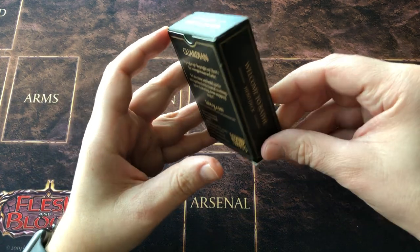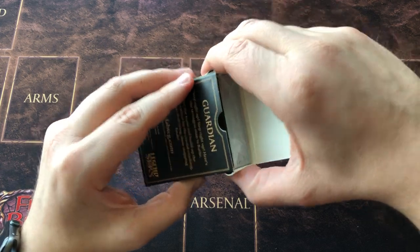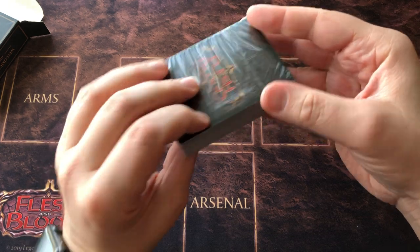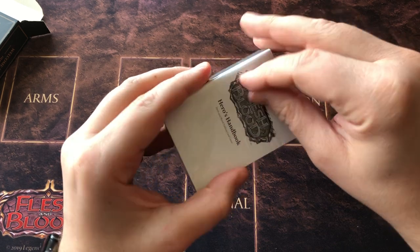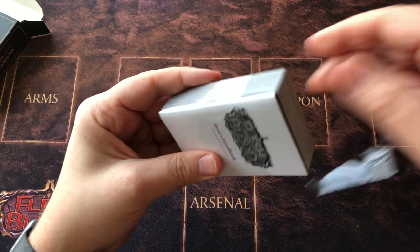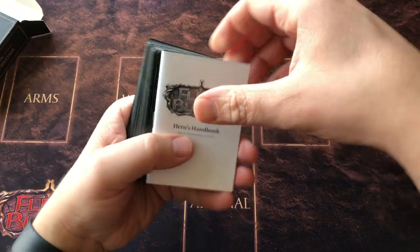Ready to play out of the box. Alright, let's see what we get. There is a pull tab — let's find the little thingy. I actually got it this time without having to struggle. That's very nice.